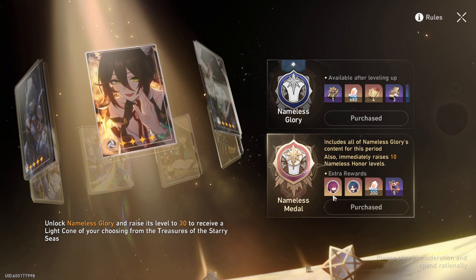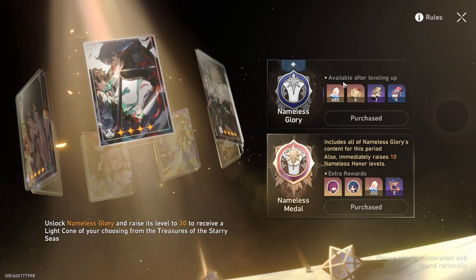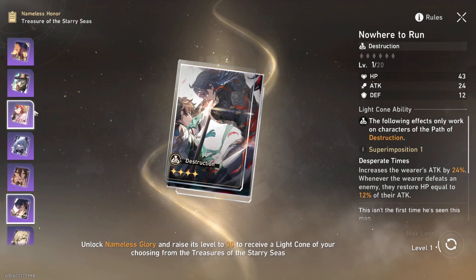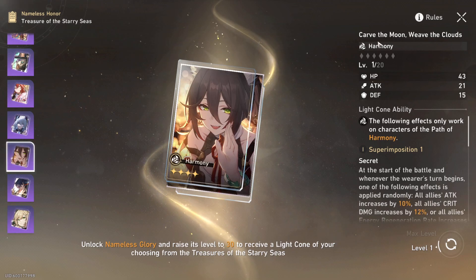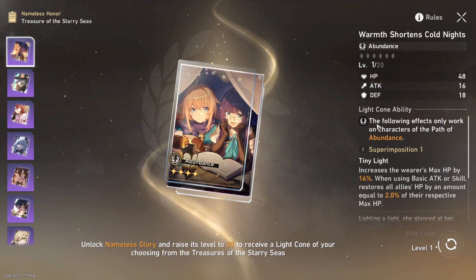Overall, I don't recommend getting this unless you really like the icon, as the fuel and the jades aren't really enough to warrant spending an extra ten dollars. But if you like the icon, go ahead and get it. The next big thing is the free light cones you get. Personally, the only ones I'll ever get are Today Is Another Peaceful Day for Erudition, and the Harmony and Abundance ones.